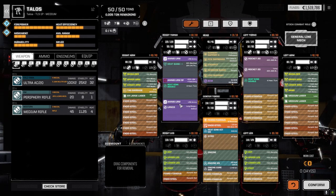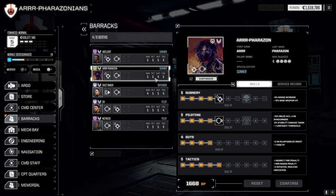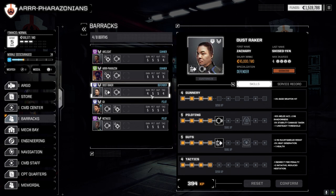Nothing else changed on any of the other mechs. In the barracks, we raised our pilots up slightly — Affairs on increased his Tactics just to get more initiative. Everybody else went Guts for the minus-5% heat, with the exception of Dustbreaker who's going to be our melee pilot eventually, and we went Piloting with him. So that's how that played out.